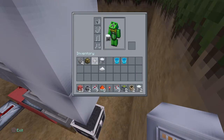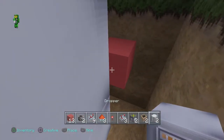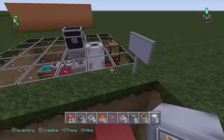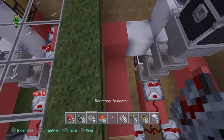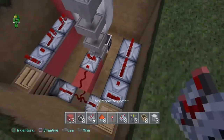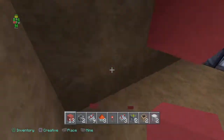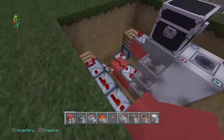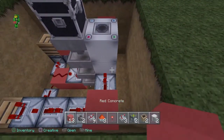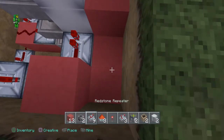Get rid of the dispenser — don't need that. Bring this out one, and place a dropper facing into the other dropper off of a block like that. Then go repeater, repeater, comparator, comparator, repeater, repeater — and then this is gonna go into a block, into a block, and put a repeater there. Then go two more here, one up, and go repeater.